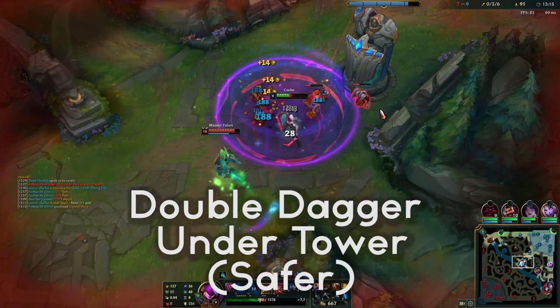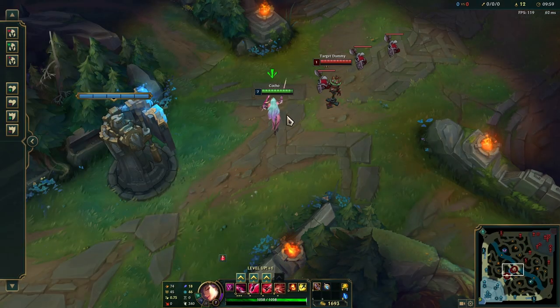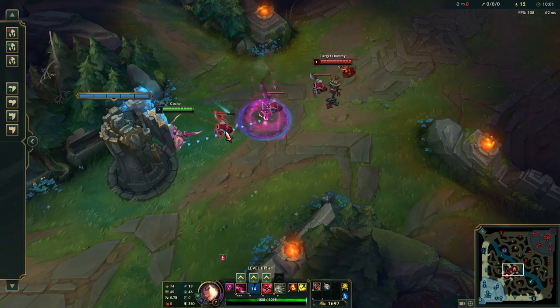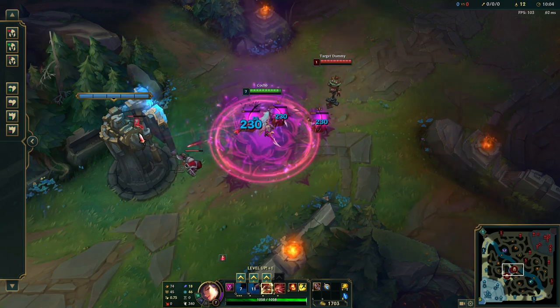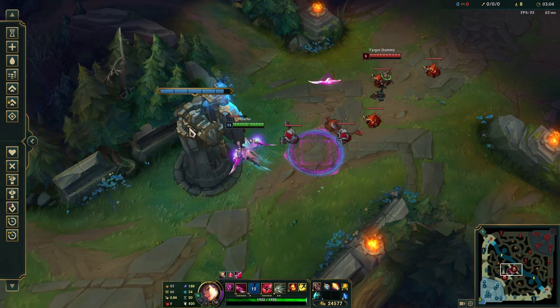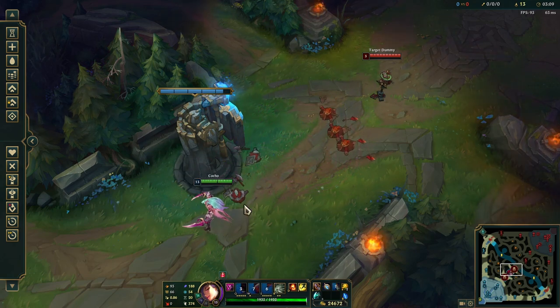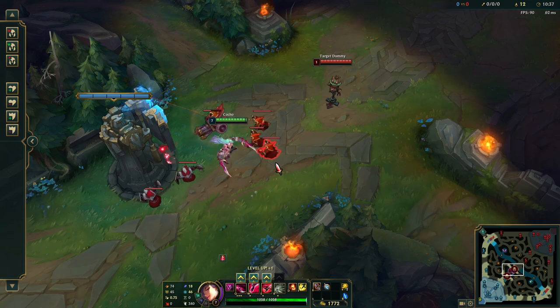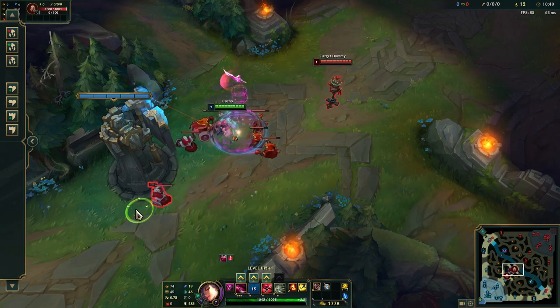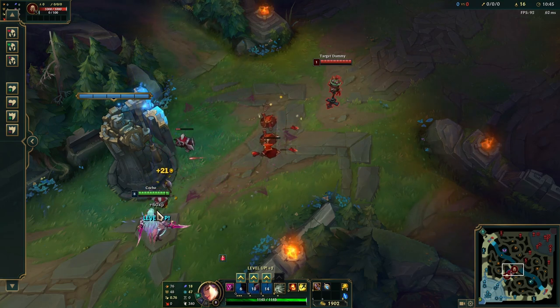Clearing minions under your tower is a little bit harder but not that hard. When the wave is coming in, the guy's gonna be trying to poke you, so you W here and know where you're gonna escape. Jump in, clear the minions, and jump back. When laning, maybe hit the wave with a Q first to thin it a little. You do this because just walking up and auto attacking all those minions is gonna get you poked - not a good time.